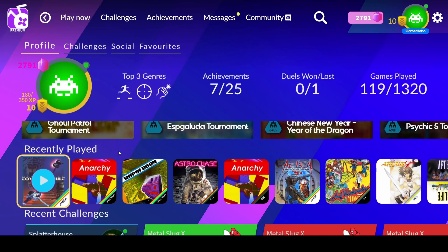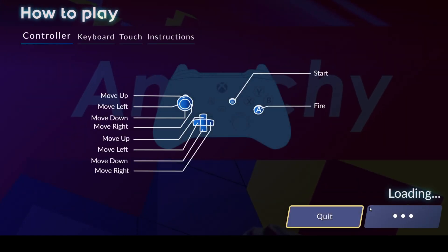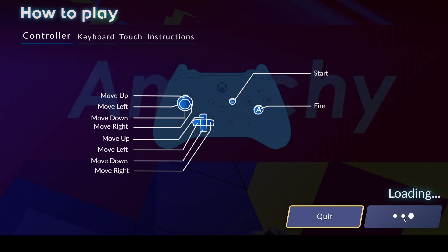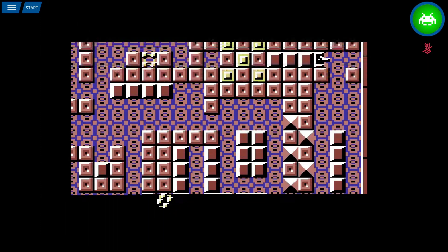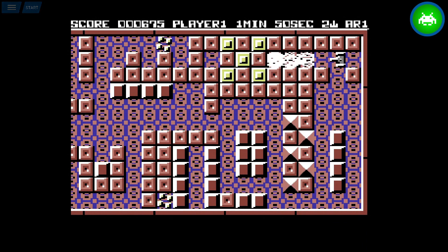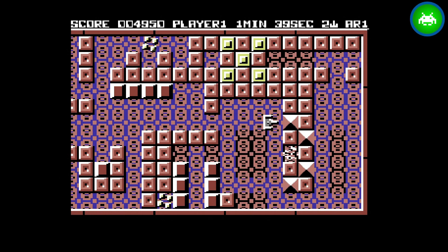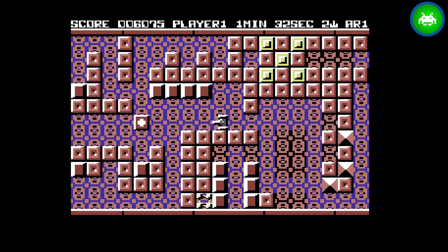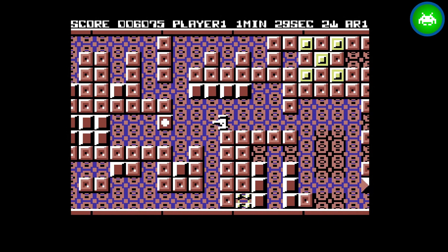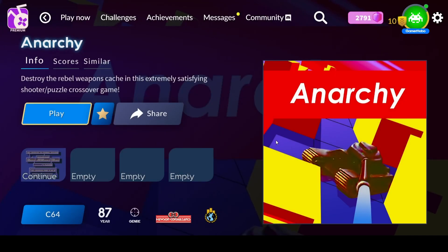Up next we have Anarchy for the Spectrum, but let's first pull up Anarchy for the Commodore 64 that we played earlier. It's a puzzle-shooter hybrid — one of the hidden gems and one of my favorite games I've found on here that I wasn't previously aware of. You shoot these brown solid-colored blocks; you have two minutes to shoot them all and exit the level. The moving things will kill you in one shot; you can turn them into blocks temporarily. Really good game — I've played it quite a few times since my initial playthrough.